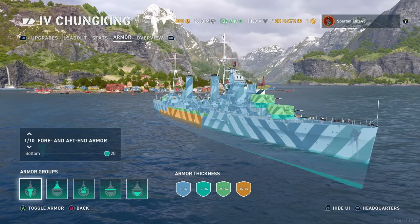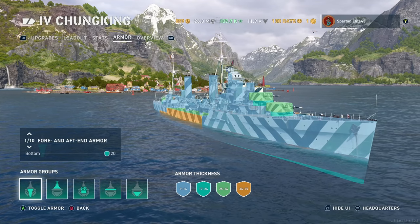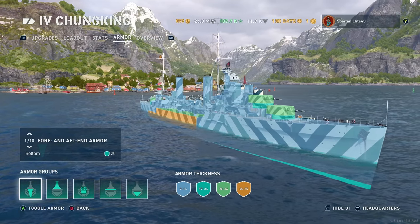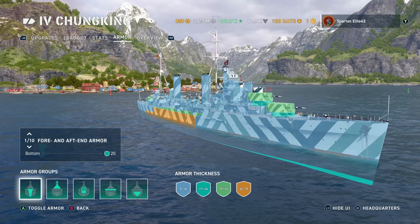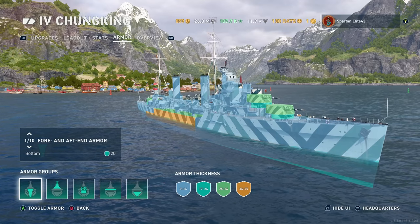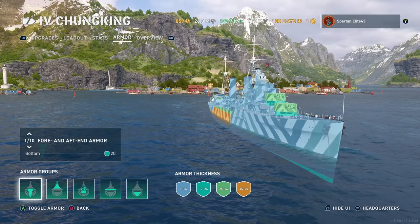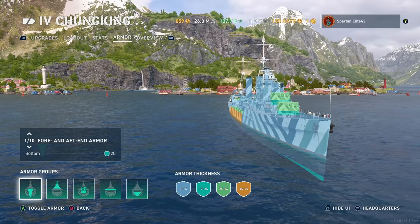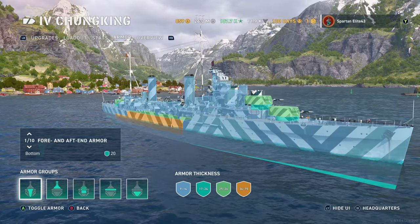You get 20 millimeters at the bow. If we take 20 and multiply that by 14.3 to find out the overmatch, that means 286-millimeter guns is what it takes to overmatch your bow. So basically anything battleship and up — cruisers cannot overmatch your bow. Which is more than some cruisers get at the tier. This thing doesn't even get overmatched by the 8-inch guns on heavy cruisers. But anything battleship caliber is going to go straight through.